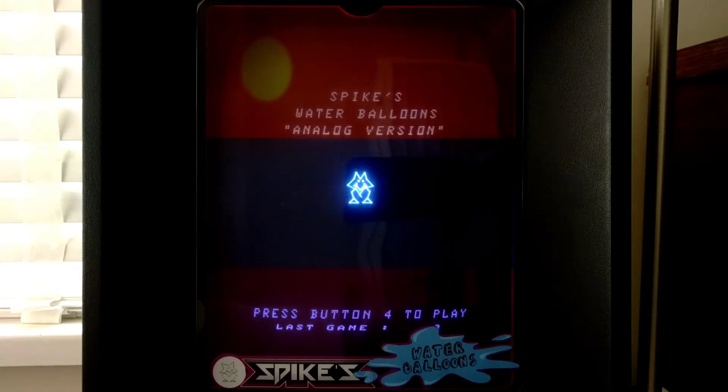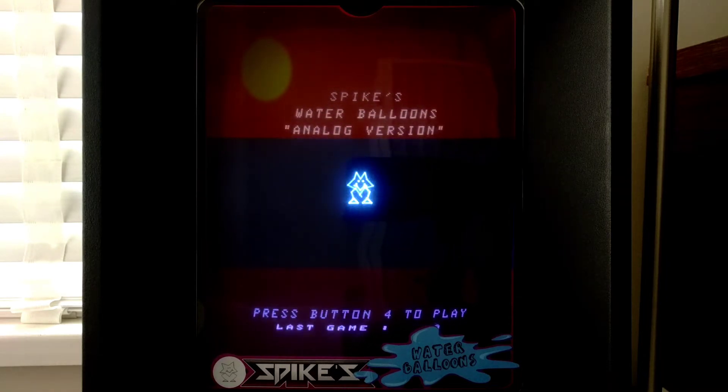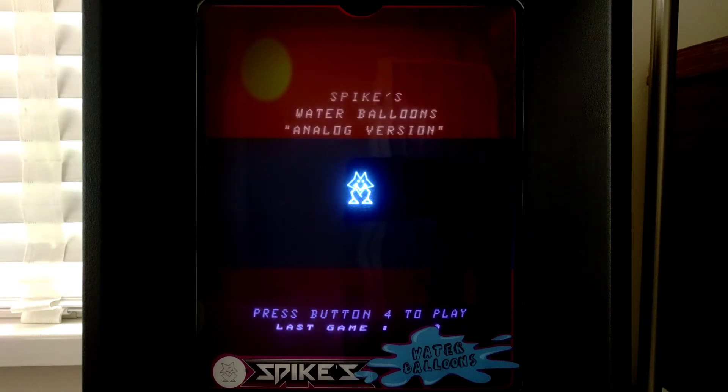Welcome to another down the rabbit hole video. I thought I'd try another Vectrex game — this one's got a little bit of an Atari spin to it, although really it's technically Activision. Playing Spike's Water Balloons here on the Vectrex, and it's basically Kaboom for the Atari 2600 by Activision, but this is like a Vectrex version with a few extra little bells and whistles. I've got an overlay here, a repro that somebody had made years ago.